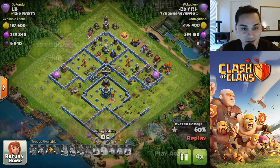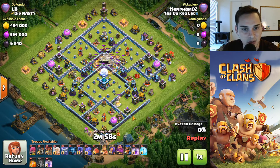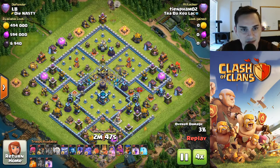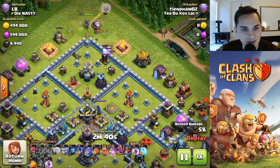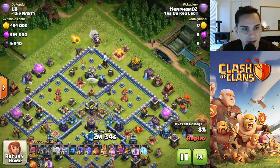For our third attack we've got a yeti bow-witch attack with a blimp. Solid — everything looks maxed out besides a minion and archer. Let's see how this guy does it. He's gonna quad quake the center, open up three compartments — okay, not too bad of a start. Queen charge to the top of the base. Wall breakers fail. One coconut loon — not too bad so far.